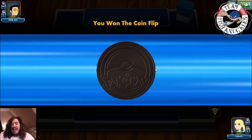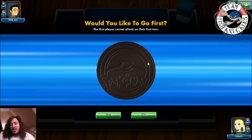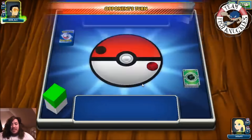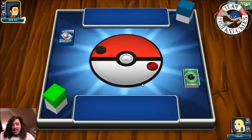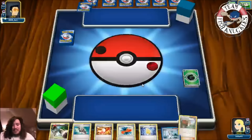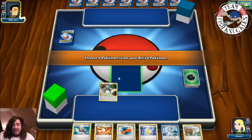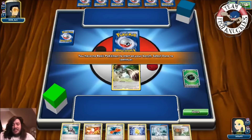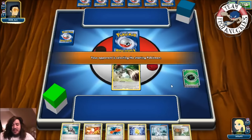Durant has an attack where for as many Durants are in play, you discard that many cards. We're actually going to opt to go second and you'll see why in a second. We got a Bundles - that's not what we really want to start. The goal of the deck is to get down four Durants turn one.